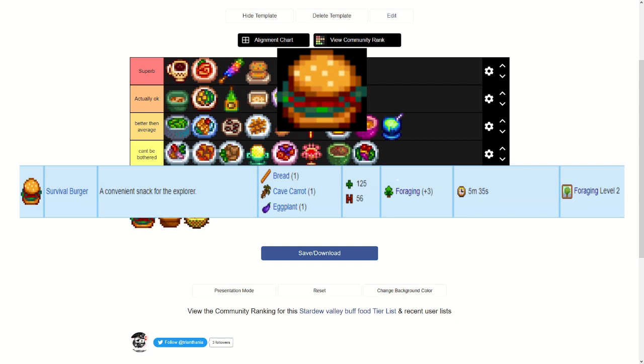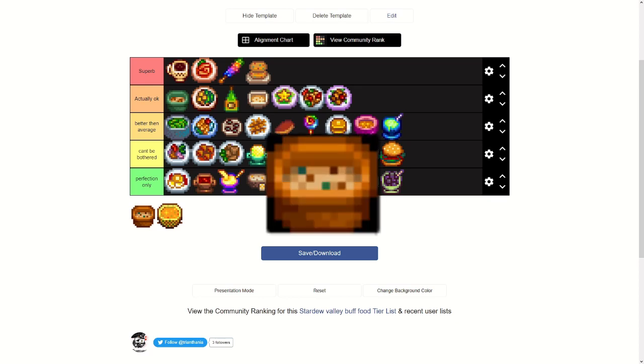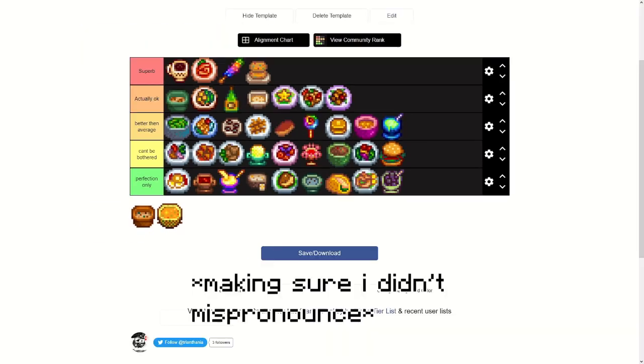Survival Burger is one of the quickest recipes you unlock — maybe even by day five if you're rushing foraging. It gives plus three foraging and you unlock it at foraging level two. It requires bread, a cave carrot, and an eggplant, so you can only craft it after you've gotten to fall or found eggplant at the traveling cart. For plus three foraging there are still better recipes out there.